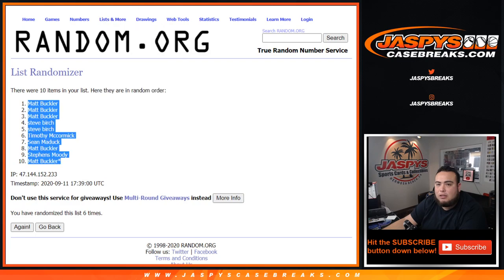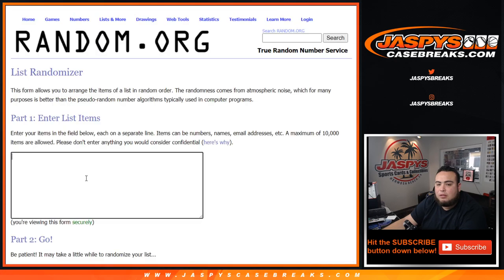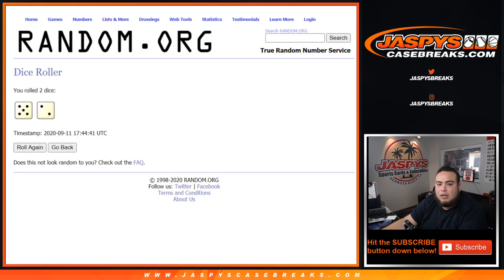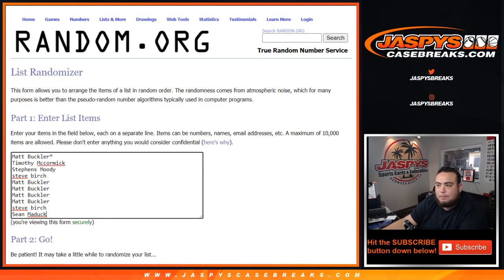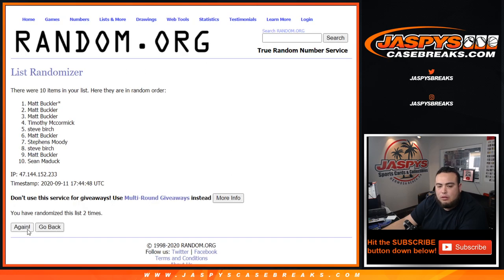Let's go back to the dice roller, get a list — just the customer names. Let's roll it — five and a two, seven times. One, two, three, four, five, six, seven — going to Steve! Congratulations, Steve wins at the seven. Going to get that Brady Shea! Appreciate you guys — JaspysCaseBreaks.com.